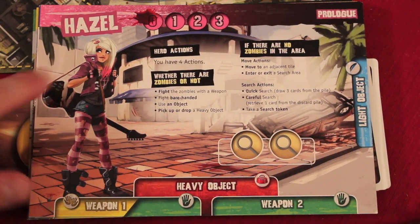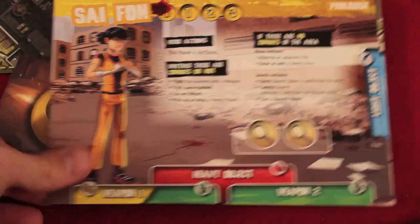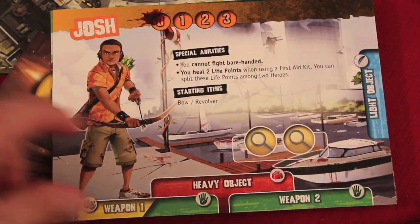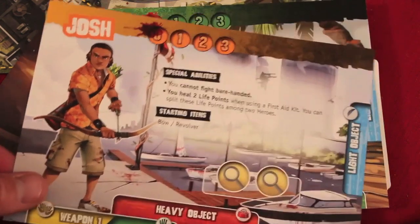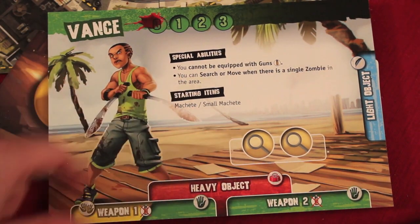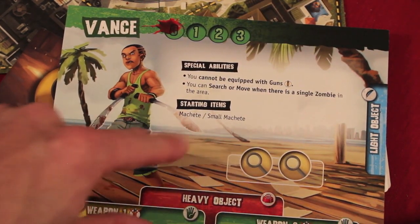At the beginning of the game, you get to pick one of many characters, like Hazel, Severity, Trevor, Will, Siphon, Snow, or Josh. Each has special abilities. For example, one character cannot fight bare-handed but can heal two life points when using a first aid kit. Another cannot be equipped with guns but can search and move when zombies are present. It tells you what they start with and ways to break the rules for each person.